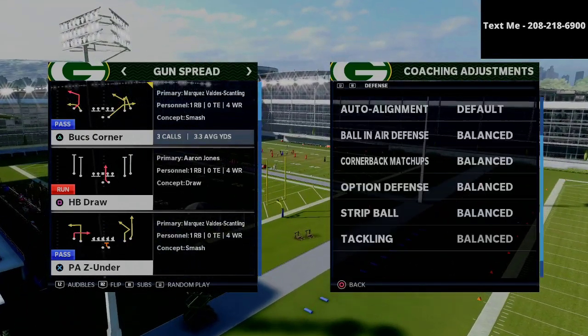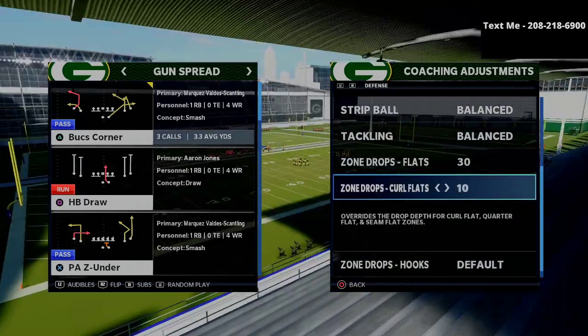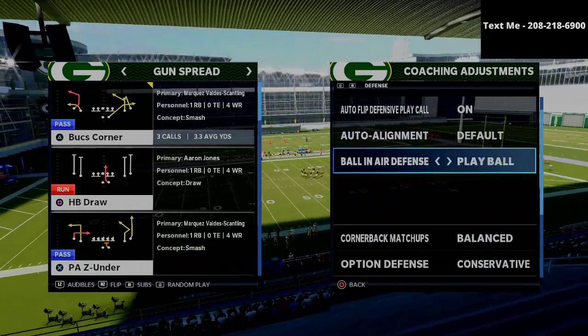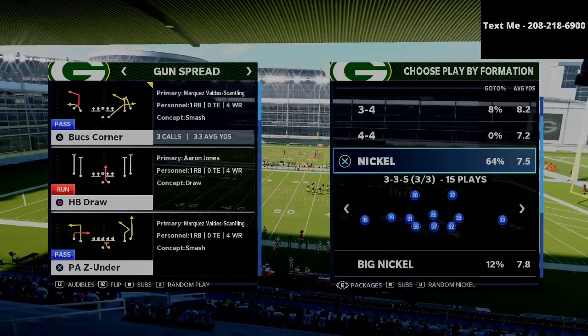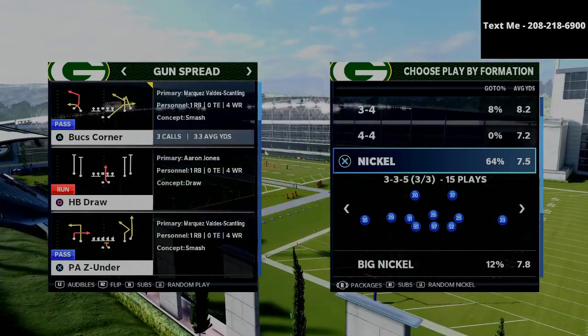What we're going to do is put our flats on 30, our curl flats on 10, and our hooks on 5. From there, we're going to set our ball-in-air defense to play ball and our option defense to conservative.